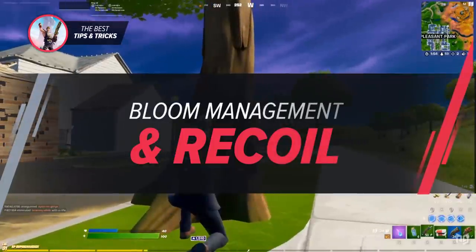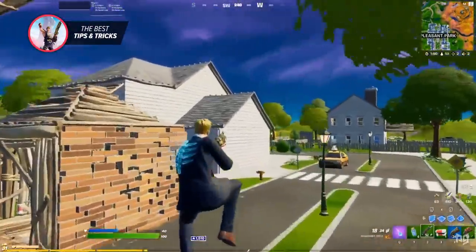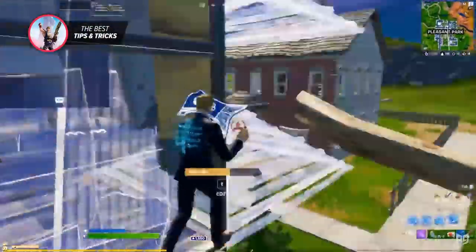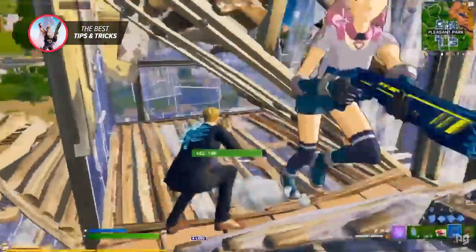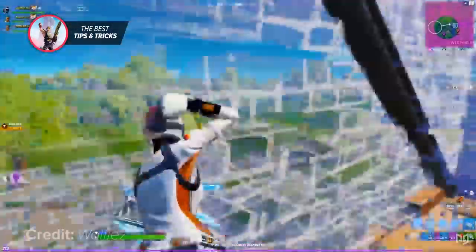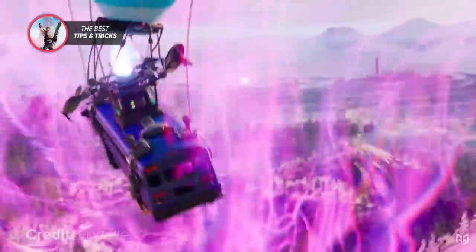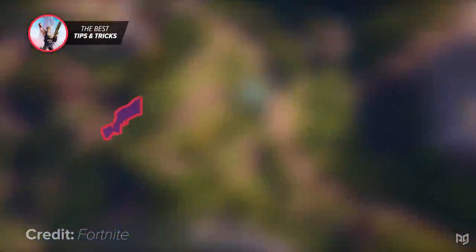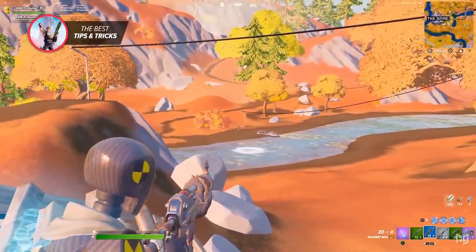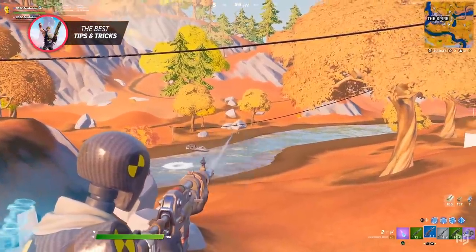Having solid tracking on controller will help you abuse spray weapons, especially with aim assist on your side. When it comes to any weapon in Fortnite, there are two things you need to master if you want to take someone out: how bloom works and how to control the recoil of the weapon you're using. This has become even more important in Season 6 due to the addition of makeshift and primal rifles. None of those weapons have first shot accuracy, so you're only going to be relying on your bloom and recoil control to get eliminations.